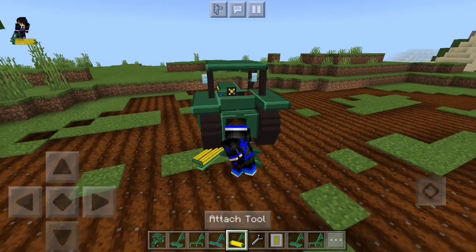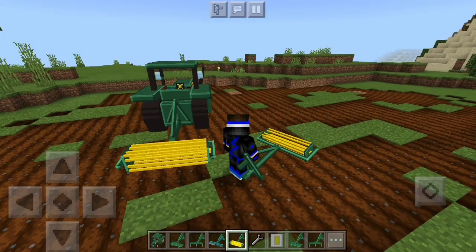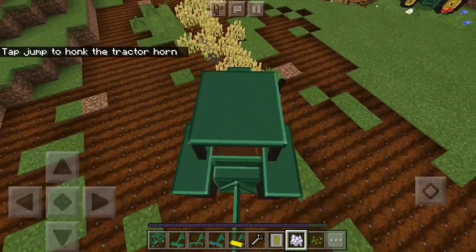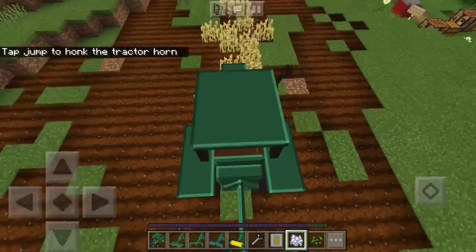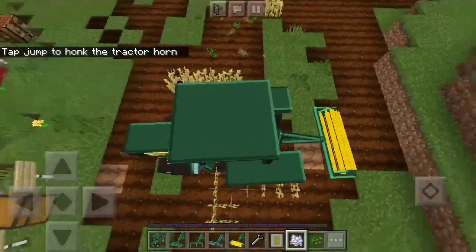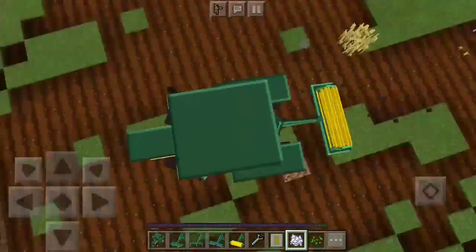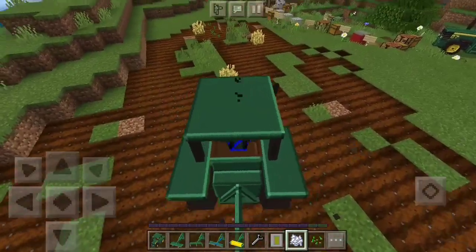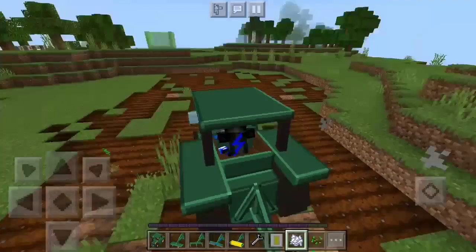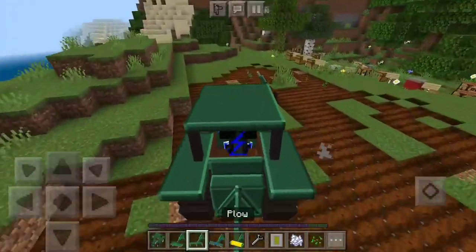Next is the harvester. I planted and bone-mealed some wheat to show this off. Attach the harvester, get in the tractor, and drive over the crops. It looks awesome — we're getting rid of all the wheat and harvesting everything. It's really cool and makes it much easier to harvest, plant, mow, and plow your fields.